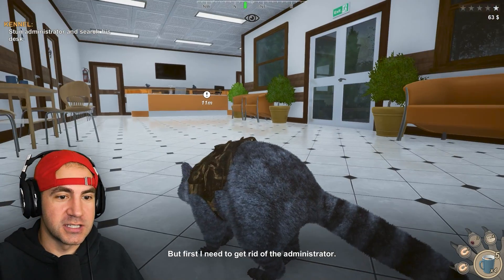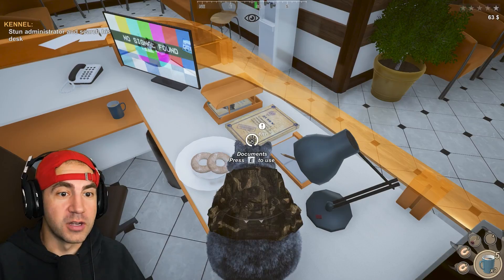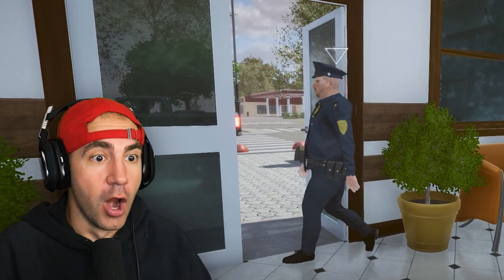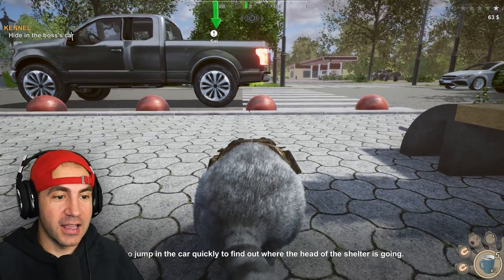Stun the administrator and search his desk. I need to get rid of the administrator. Sorry, I have to do this lady — kennel administrator. Let's bind her up. Get more documents. Here's where the boss of the shelter woke up. I need to track where he's going. Oh my goodness. Where is he going? He's going outside. I guess we're going after this guy. Objective complete. Leave the kennel. I made it out.